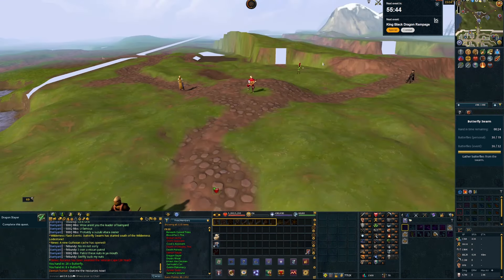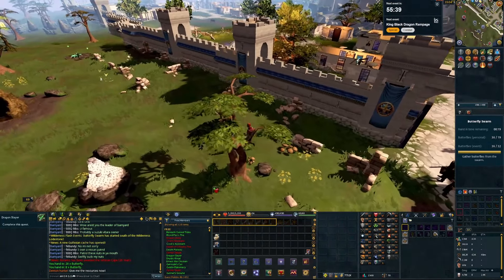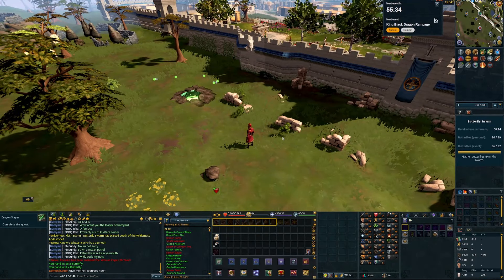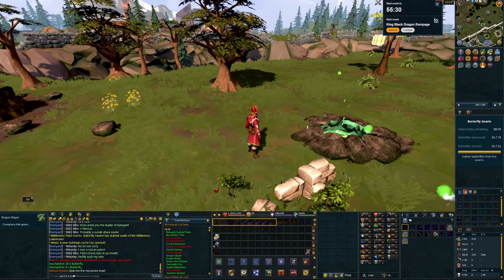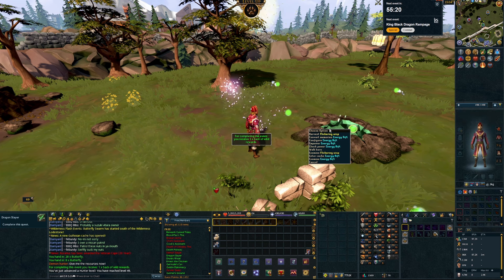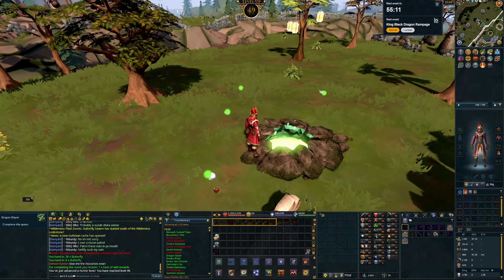I'm going to head over to Falador and go into the divination cache. I'll be doing this daily - I literally haven't trained divination once outside of these caches and we're already up to level 78, which is pretty impressive. And we just got a hunter level from the wilderness event too - that's why I love doing these wilderness events.